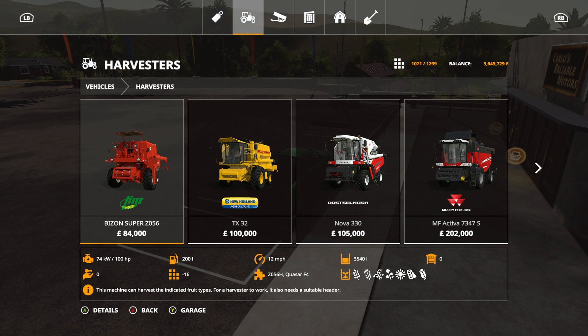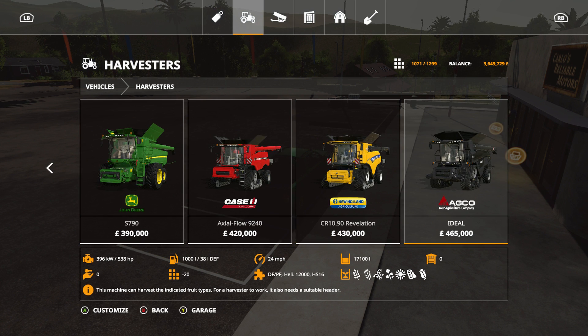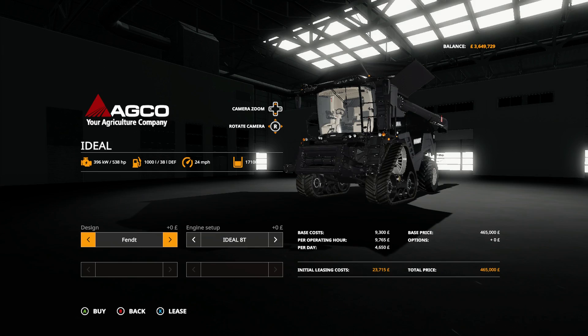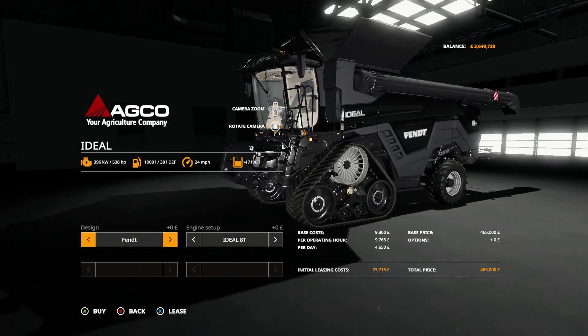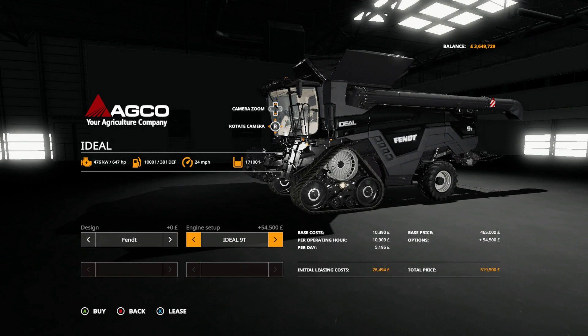That puts us straight into normal harvesters. Now we've got 3.6 million but we really want to be spending a lot of that money on animals, so we don't want to go too expensive. Coming right up to the high end, there's the AGCO at 465,000 pounds - the Fendt, Massey Ferguson, Challenger brand - but honestly it's a very very nice harvester indeed.